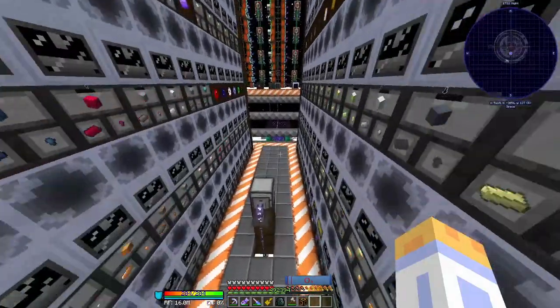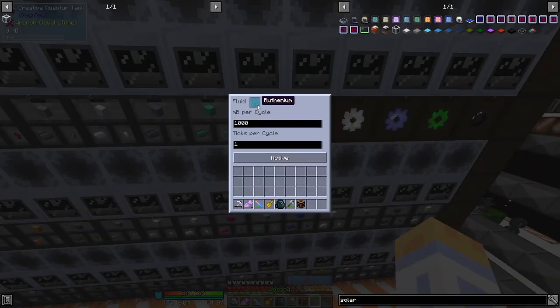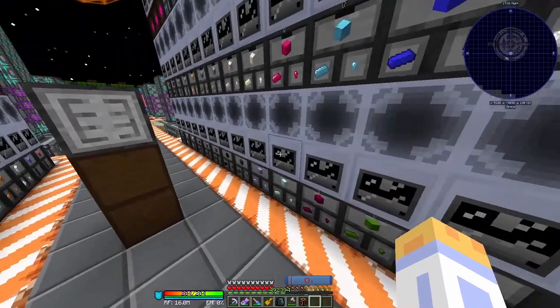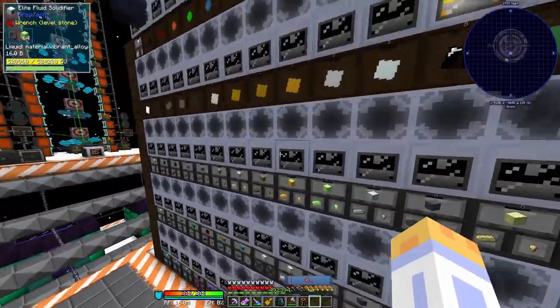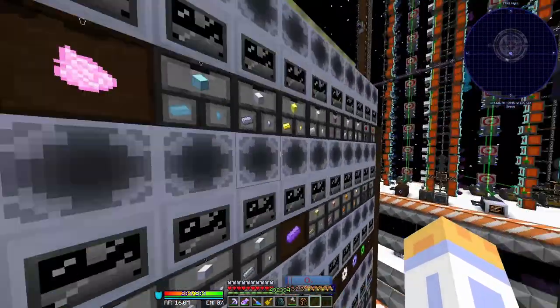The first thing we built over here is the fluid solidification wall. Once you have the creative tank, one of the first things you want to do is to fully passive all the different kinds of blocks you can. I like to refer to this area as the washing machine area, because when all of the solidifiers are running it sounds like a washing machine, which is pretty funny.